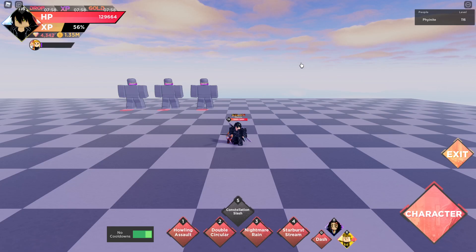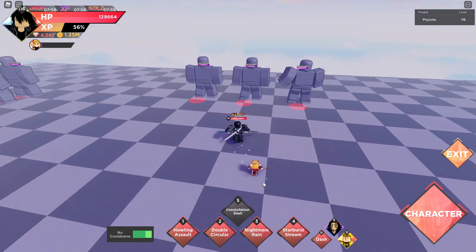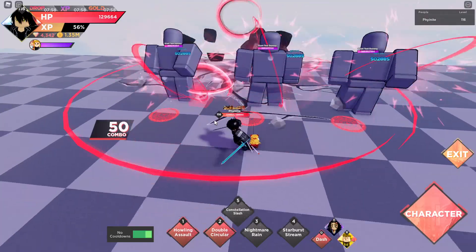Now we need to go to Hiroto — yep, Hiroto's awakening. He's got an awakening too. His move is Constellation Slash. His ultimate looks pretty cool as well. You can still get this guy from the item shop — he also has Nightmare Rain.